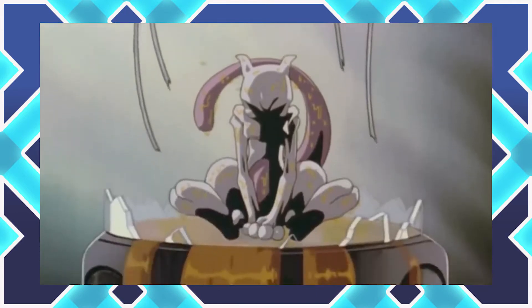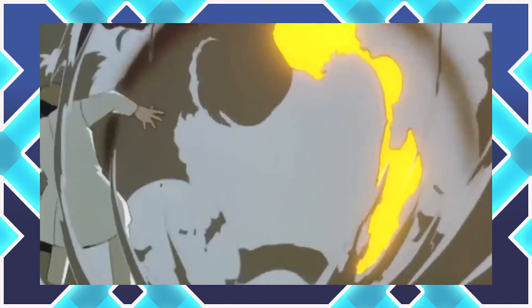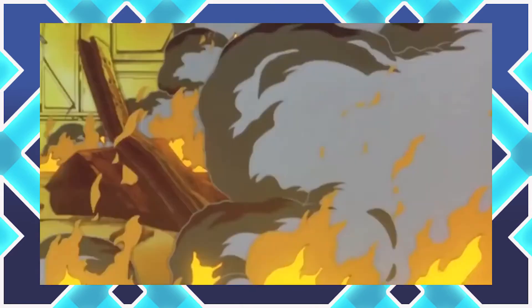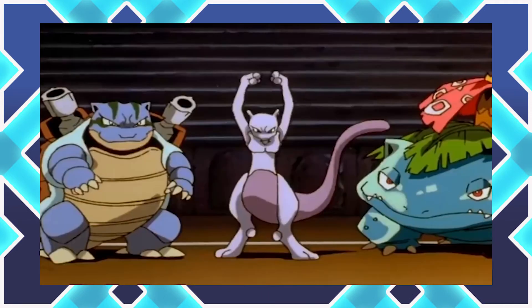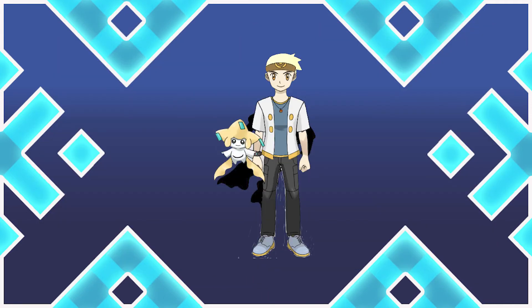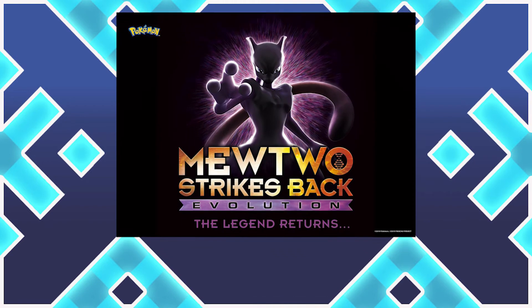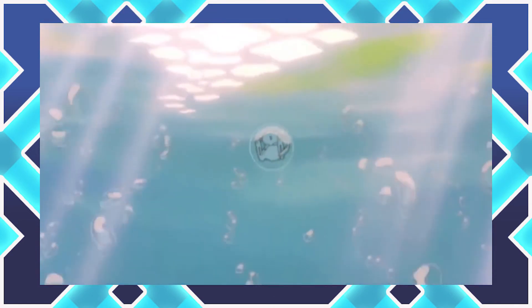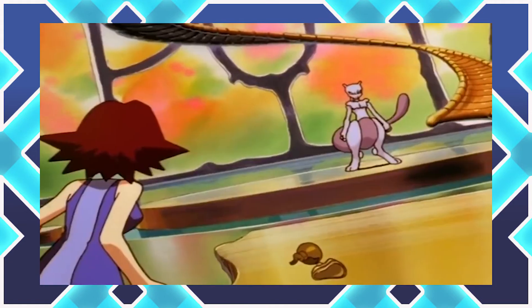Mewtwo made its movie debut in Pokemon the First Movie, where after a scientific experiment leads to the creation of a stronger version of Mew, now known as Mewtwo, he sets out to destroy the world. It's left up to Ash and the gang to thwart his evil plan and save the world from destruction. Something interesting to note is that there's actually been two iterations of the movie: the first being the original 1998 film, and the next was a Netflix adaptation released February 27th, 2020. In these movies, it's revealed that Mewtwo was originally created in a lab using DNA from Mew, and was then incubated until it escaped.